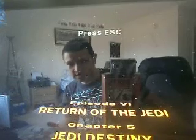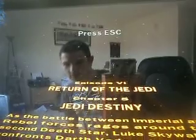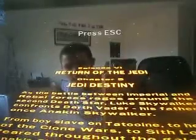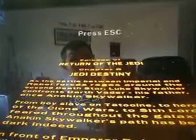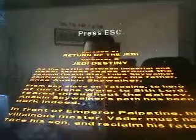There we go. We're in the home stretch — we're like two parts away from being complete. Chapter 5, Jedi Destiny. As the battle between Imperial and Rebel Forces rages around on the second Death Star, Luke Skywalker confronts Darth Vader, his father, once Anakin Skywalker. From boy slave on Tatooine to hero of the Clone Wars to Sith Lord, feared throughout the galaxy, Anakin Skywalker's path has been dark, dark indeed.